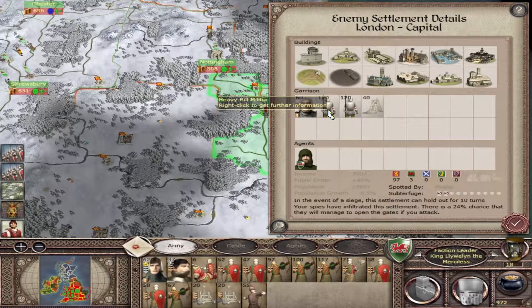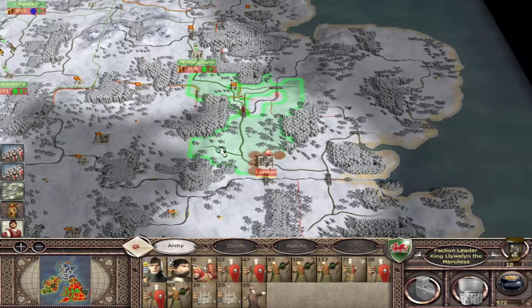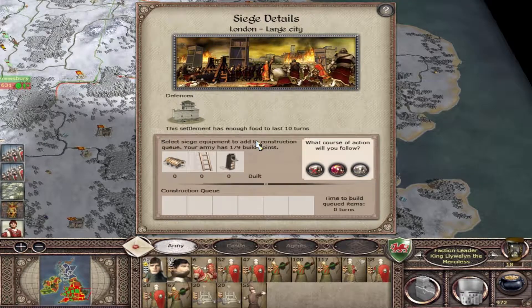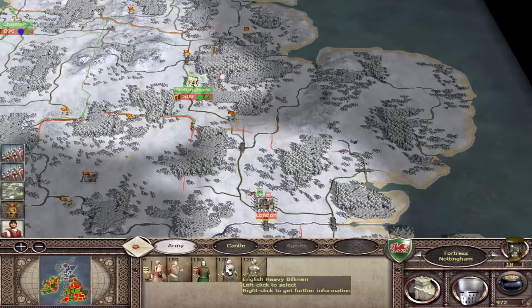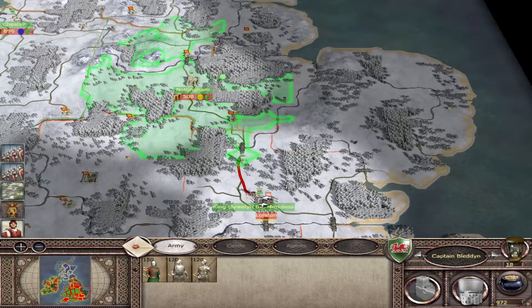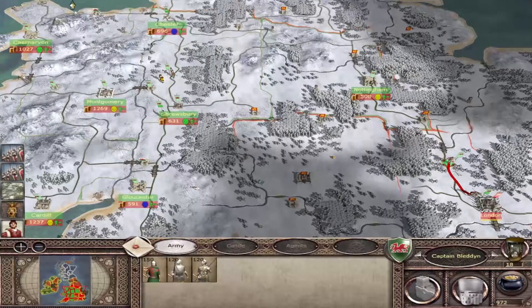What have they got in London now instead? They've got heavy bill militia and trebuchets - that could be interesting. I'll come down here and attack. I can actually attack straight away but they haven't had a chance to open the gate yet thanks to my spy. I'll build some siege equipment just in case - this gives me a chance to bring in reinforcements as well. The guys from Nottingham can start marching down and should hopefully arrive to reinforce next turn.